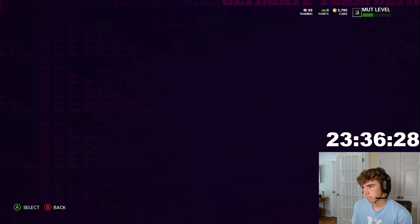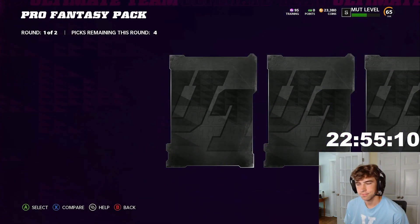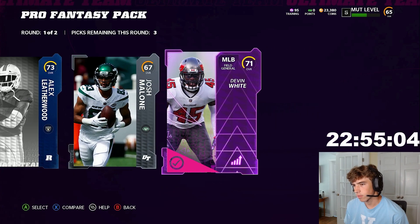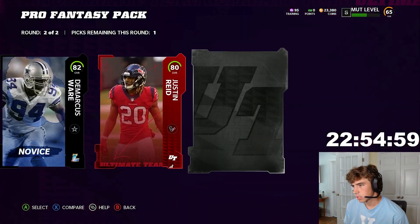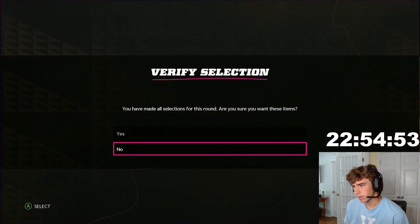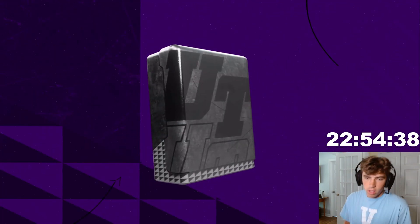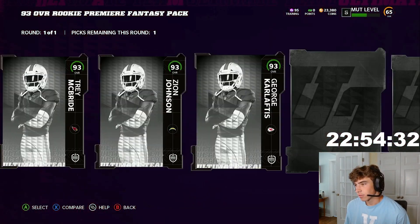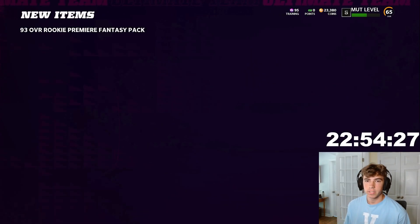Wish me luck — this is going to be rough. We finished some challenges and we have this Pro Fantasy pack. Nothing crazy, no 90-pluses or anything. The second round was honestly super disappointing. We're going to sell everything once we get back to our binder. Because we got some challenges done, we are actually level 5. We also got a rookie premier player from doing the challenges because we got enough levels. We got enough stars, and we'll probably keep getting more because these sell for like 40k a pop instantly, which is absolutely awesome.